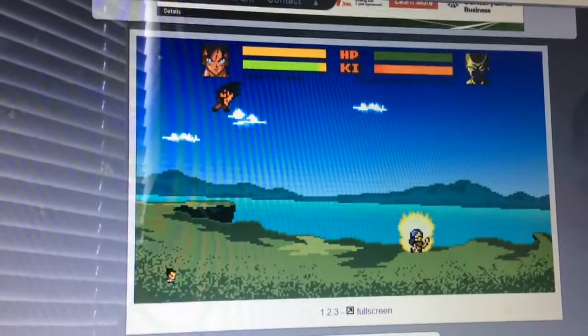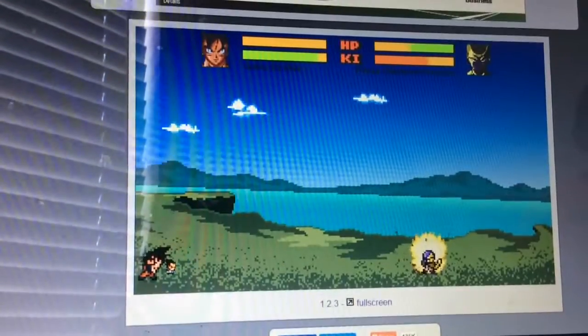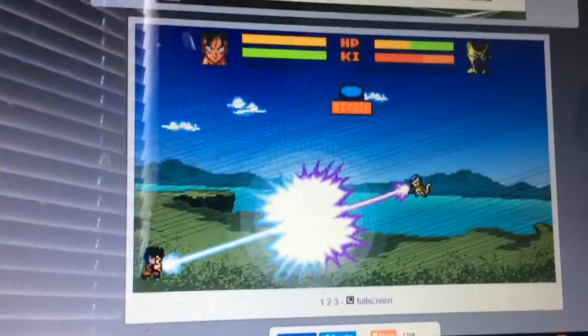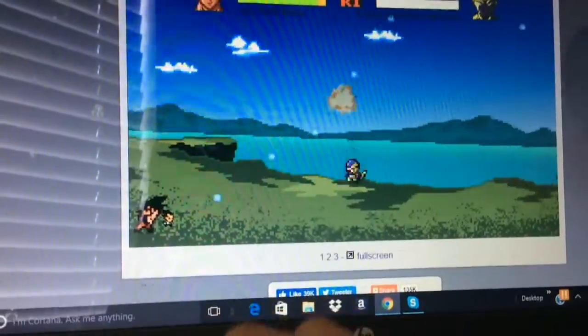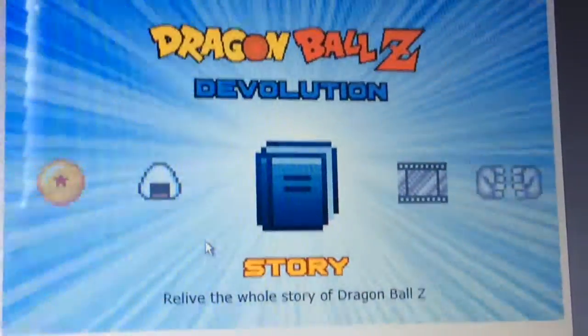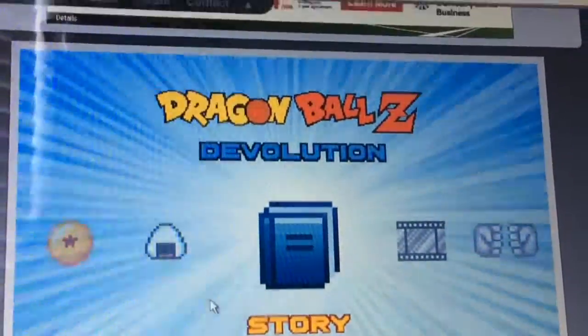It doesn't take down my health at all. I'll blast the Kamehameha — boom — I have unlimited ki! So you can just do whatever you want with this. You're basically immortal and powerful. Frieza, you want more of this?